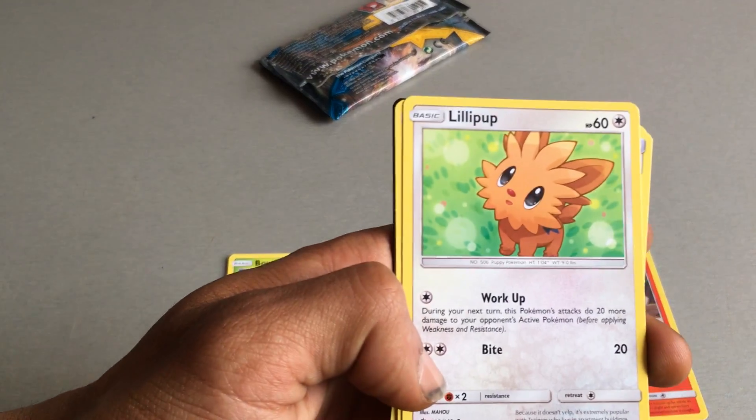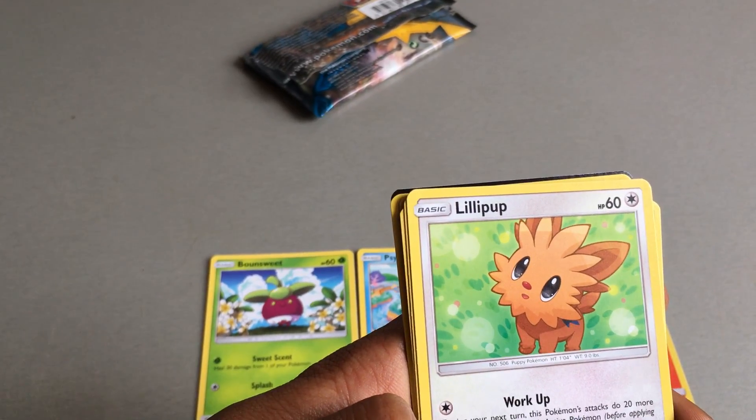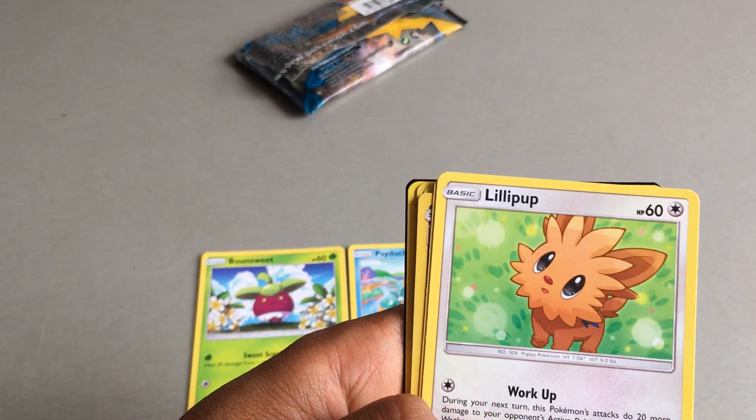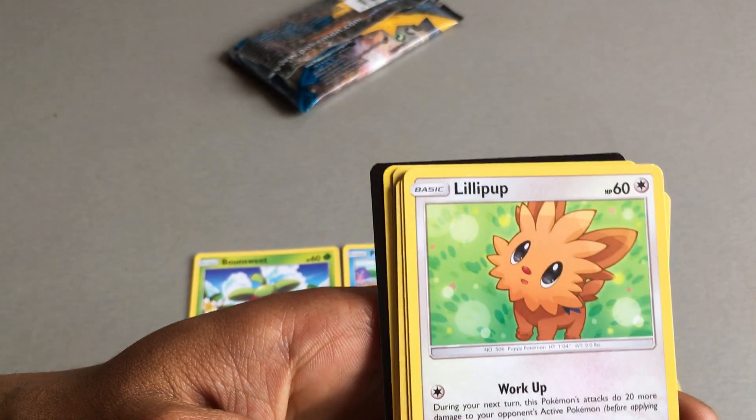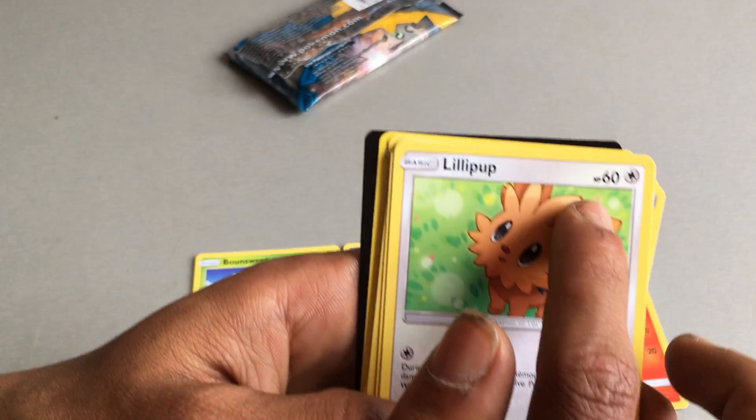We got a Lillipup. Lillipup is actually quite a good Pokemon when I had Pokemon Moon — if you train your Lillipup it can be very useful. 2 attacks: one of Bite which does 20 and another which is Work Up. 60 health points.